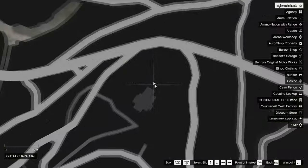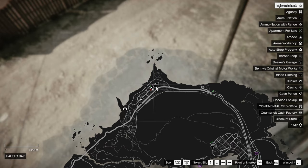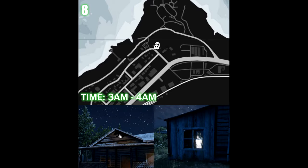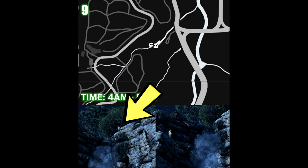The next ghost location will spawn at 2am to 3am. One will be on top of the church, as you can see in the picture, and another possible location is near the cemetery area right opposite the church. The next location is at Palito Bay, spawning around 3am to 4am — it'll be inside the attic of this old house, or it could be spawning inside the house looking through the window. The next ghost spawns around 4 to 5am, with one on top of the waterfall and another near the cliffs, as shown in the picture.